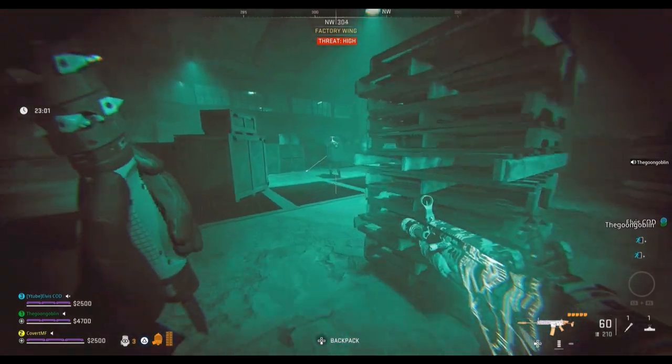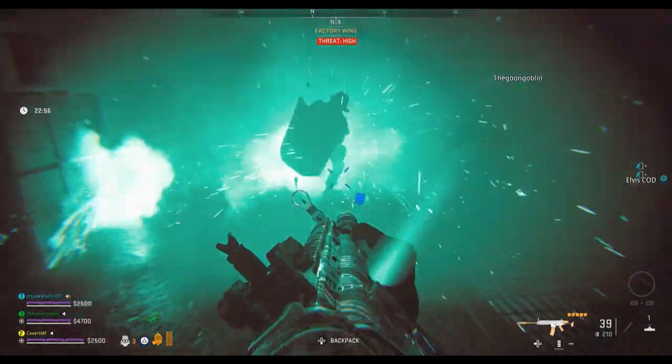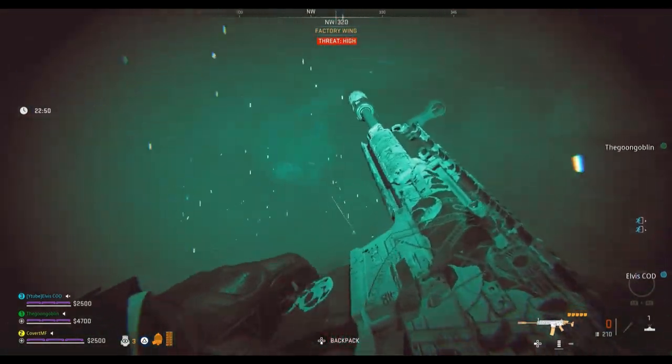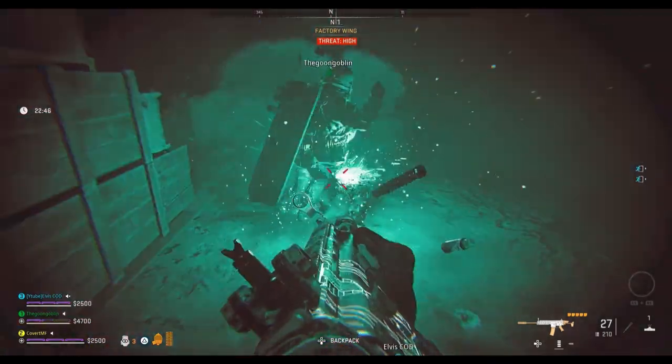In the boss room when you're fighting the rhino, you can run straight up to him right at the very start and throw a shock stick at his feet which will stop him from moving, and this will make it way easier for your team to take him out. And this is going to be even easier again if you're using the F-TAC Siege or the KV Broadside.